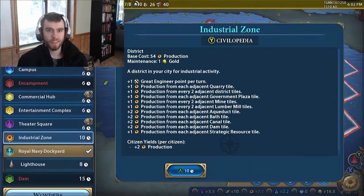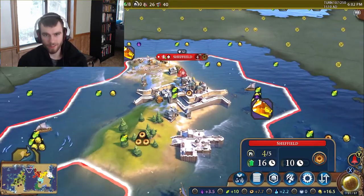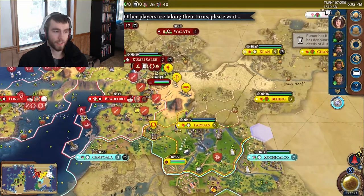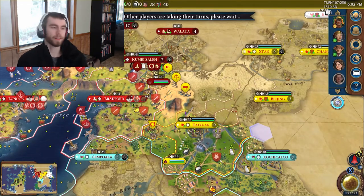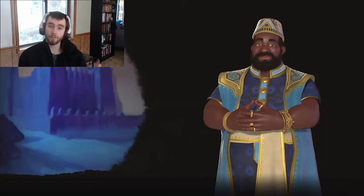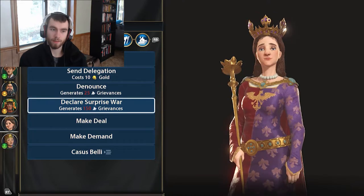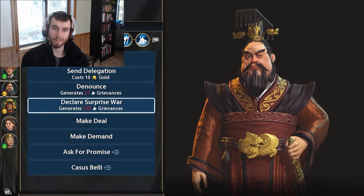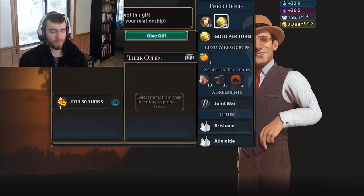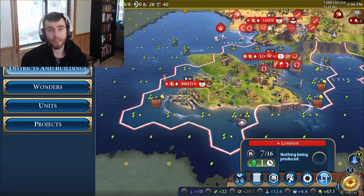Another thing you've got to get used to: the tech tree is pretty much the same, and I don't think anyone's going to have a problem with it. The culture tree — or civics tree — is really easy to understand. But another thing you have to get used to is the governments. Before, there was a government like the Republic where you pick it and settlers cost one instead of two population. Now you pick your government and you have all these different policies to pick from. For instance, you pick a government with two military policy slots, you pick two military policies. It's an easy system — this government has three yellow slots, you can put three yellow things in — and you learn quickly which ones you like.